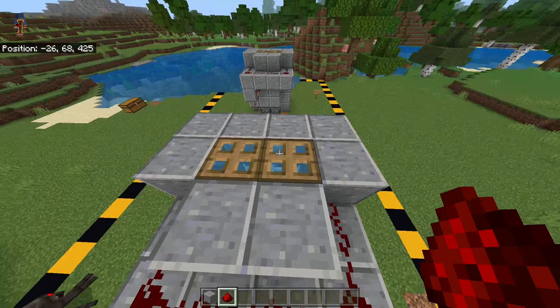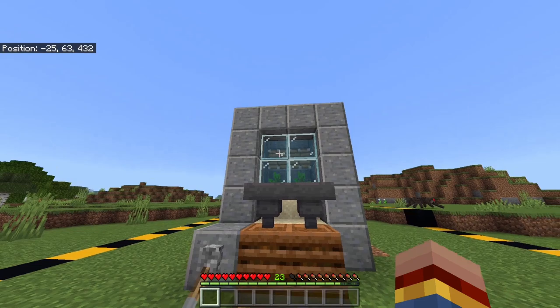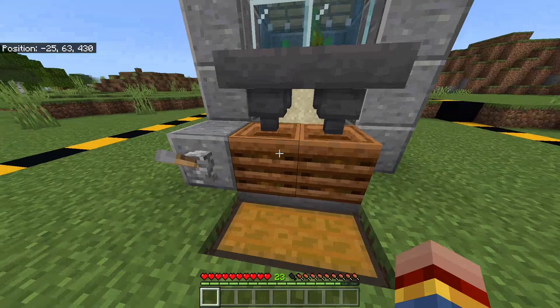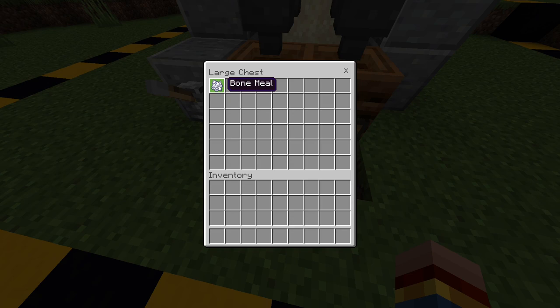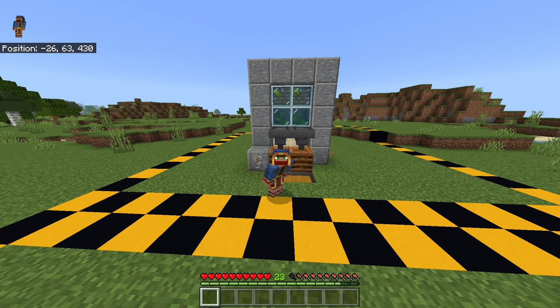If you followed everything correctly and built the farm accurately, everything should be finished now and you can turn on the farm using this lever. As you can see, the kelp will always grow and the pistons harvest the kelp. All the kelp will go through the composter and all bone meal will end up in this chest. I tested this farm a few times and came up with a rate of 18 stacks of bone meal an hour — this will be the rate that you'll get too.